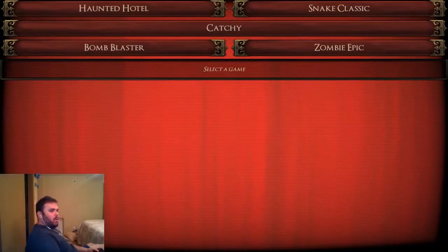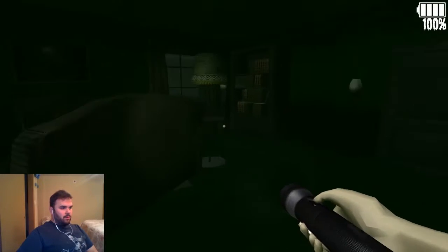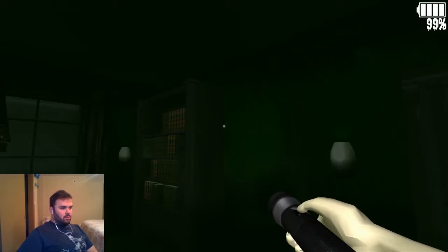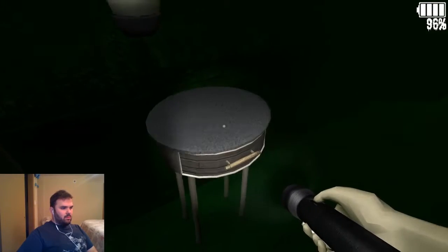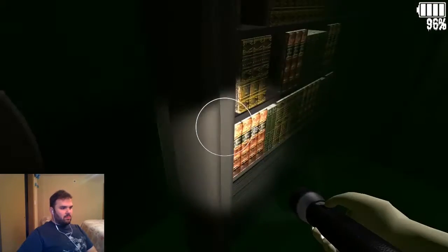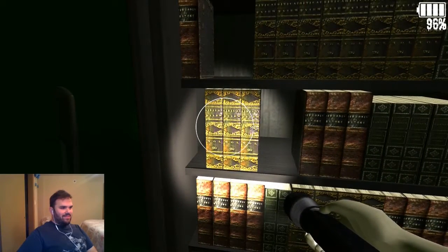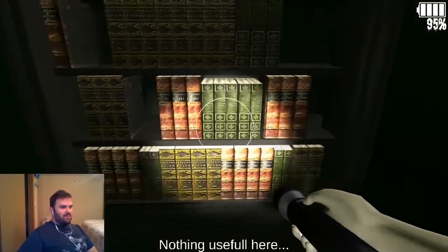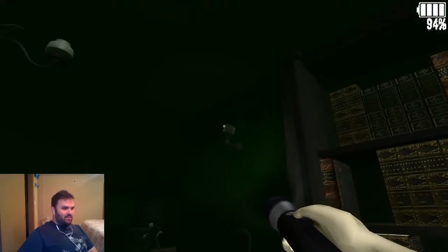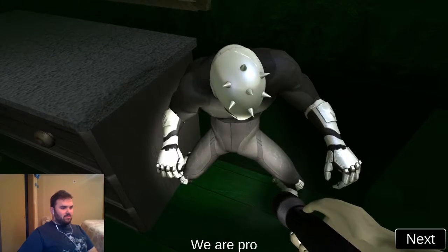Haunted Hotel. No story. It's like 10 frames per second. Holy cow. Wait — this is Hotel California! Well, you gotta have covers, right? That guy's creepy as hell, get out of here.